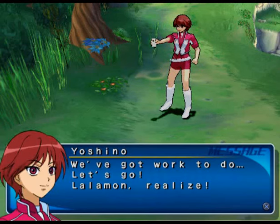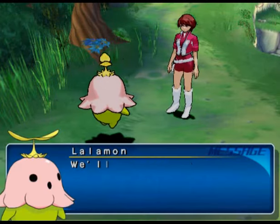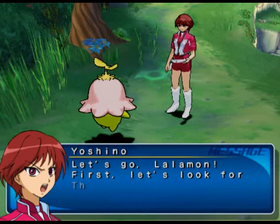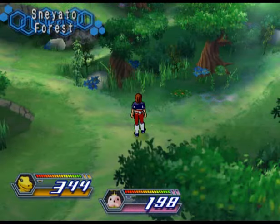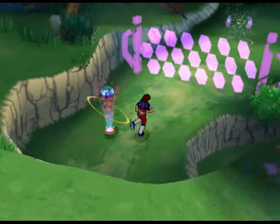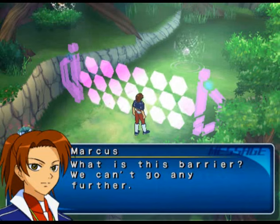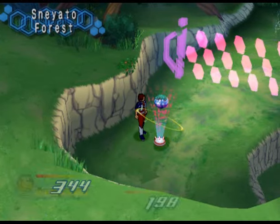We've got work to do. Let's go! Lalaman, realize! We'll always make a cute and happy pair! Isn't that right, Yoshino? Let's go, Lalaman. First, let's look for Thomas. So I'm gonna look for Thomas now. He's on the last area, I'm pretty sure. Can I go here? What is this? I can't go any further. This is a save point, right? Yeah, this is a save point.